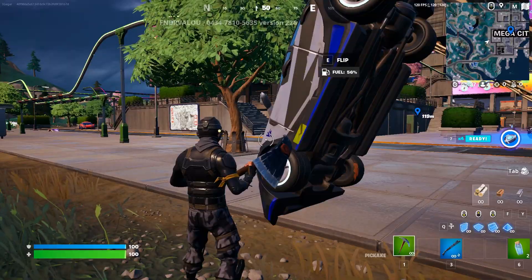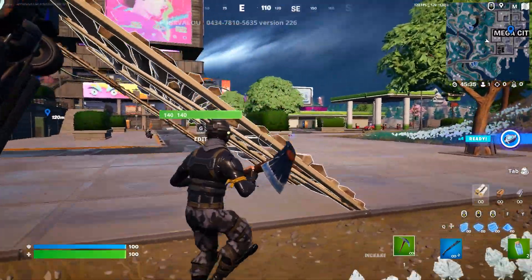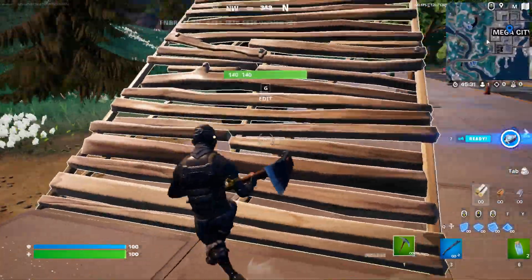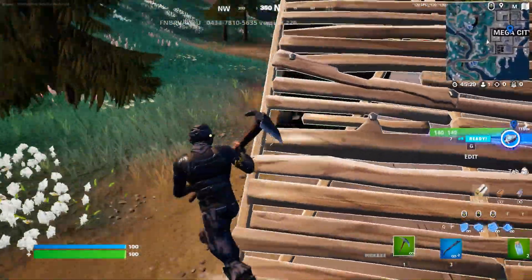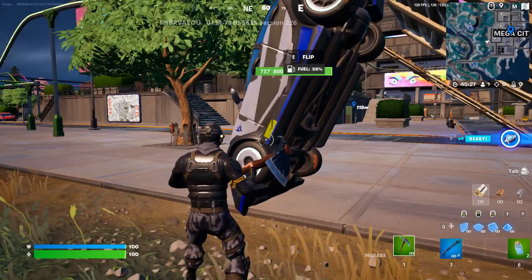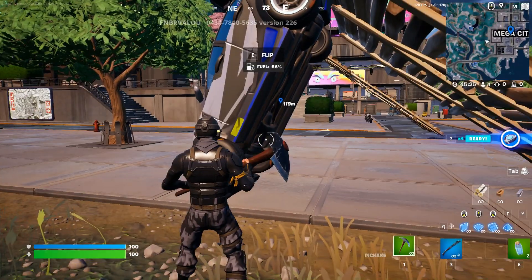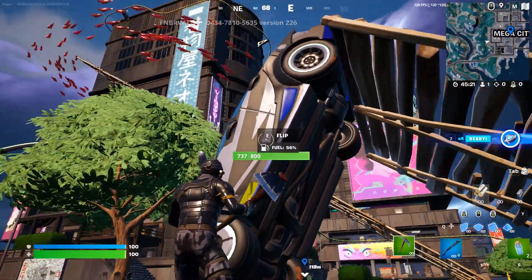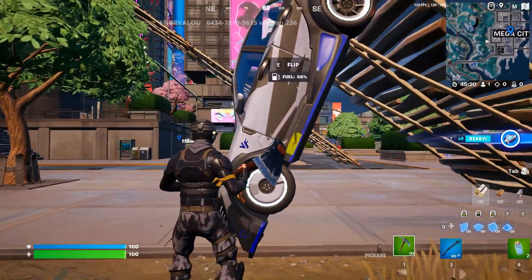Just do your own building but make it weird. Don't do like one flat surface or one straight line — basically just build something weird so that it will flip. And as you can see now I can flip a vehicle.